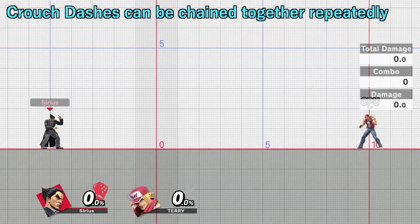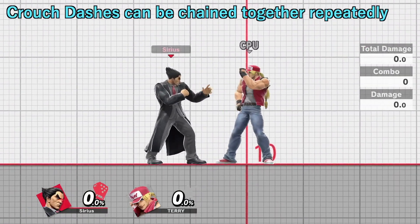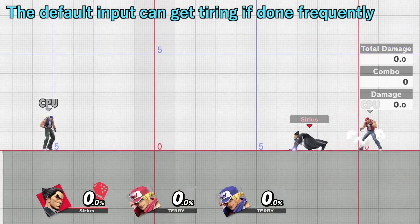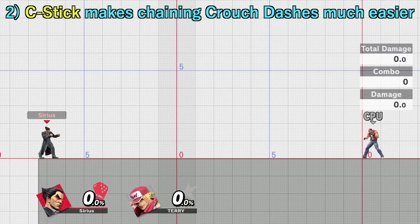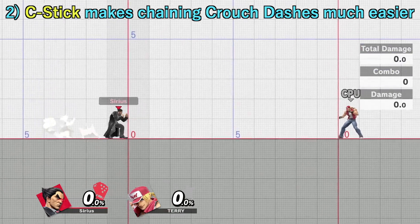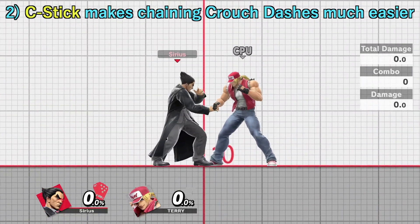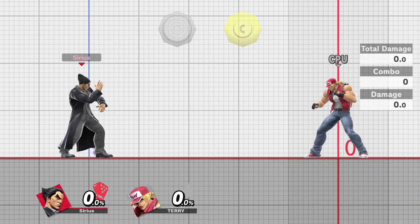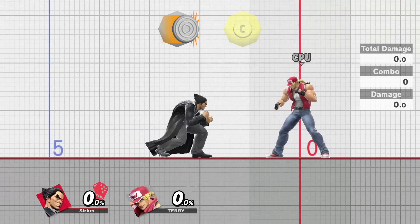You can chain multiple crouch dashes together if you repeatedly do the Shoryuken motion on the left stick. But that can get tiring very quickly, and you may not have the time or patience to practice it that way. If you use both the C-stick and the left stick, it's much easier to chain crouch dashes together. Make sure your C-stick is set to tilt attack. You dash forward, hold the left stick, and then quickly flick the C-stick down and return it to neutral.